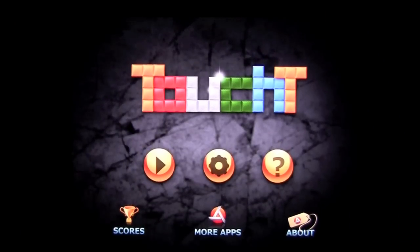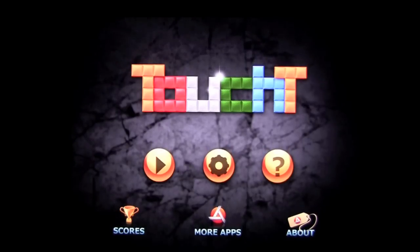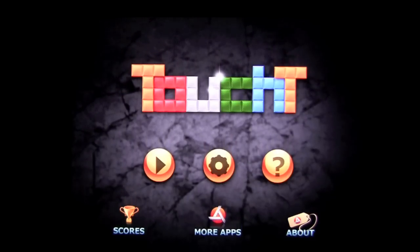Crazy Mike, crazymikesapps.com with an iPad app demo for Touch T by ApinoSoft. This application is in the games category, works on an iPad or iPad 2, and currently sells for only 99 cents.